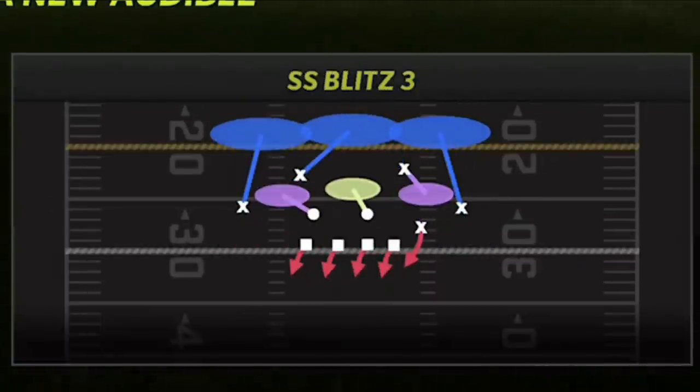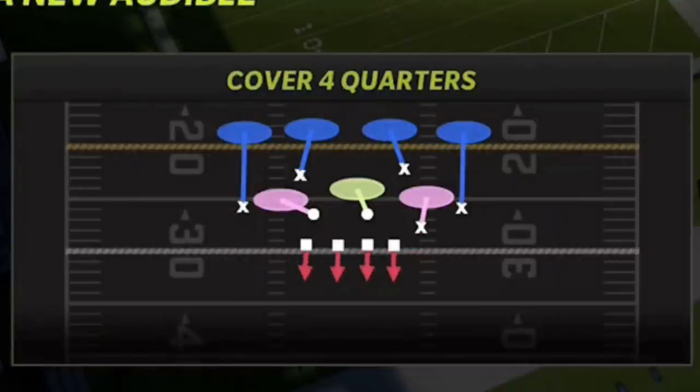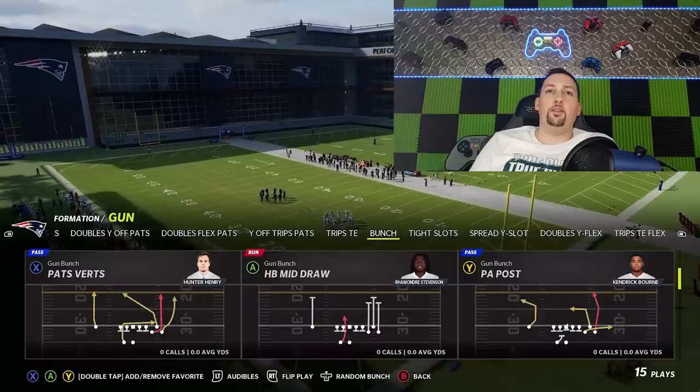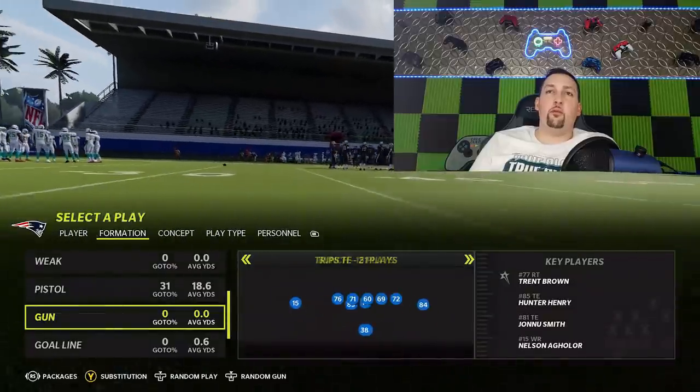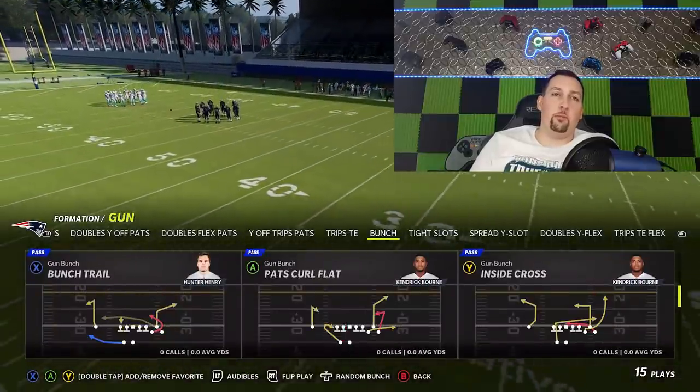When it comes to the cornerback or slot cornerback blitz versions I'll go over later, it's the same thing — cover 2 and cover 3, so it's really up to you. Have a nice blend between the two because sometimes you'll have blitzes coming off one side, sometimes the other, which will be very hard for your opponent to diagnose. Always make sure you have the cover 4 quarters in your audibles because that's going to be your best run defense. On the offensive side, I'm going to go against the bunch.